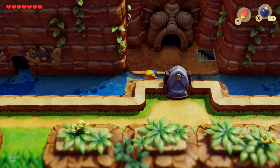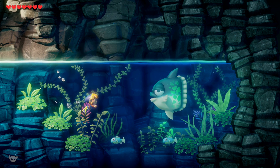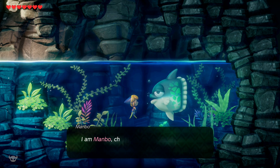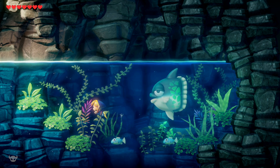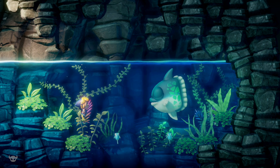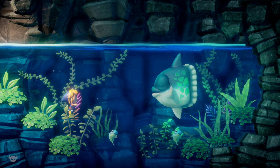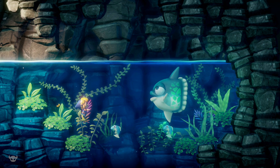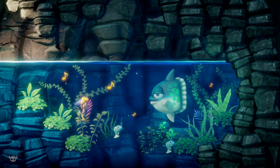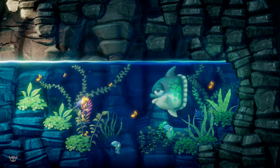Beginning from Angler's Tunnel, we're just going to move to the left here and go into this cave — this is Manbo's Cave, or Manbo. I think it's Manbo because he teaches you Manbo's Mambo. We're going to talk to Manbo. He's a child of the Sunfish, and if you have your ocarina — which if you've been following this walkthrough you should by now — he'll ask you to listen to his song and he will teach you Manbo's Mambo.